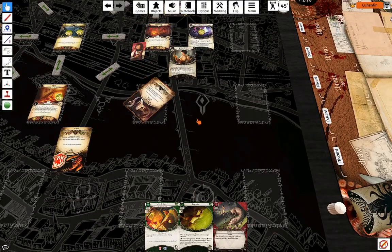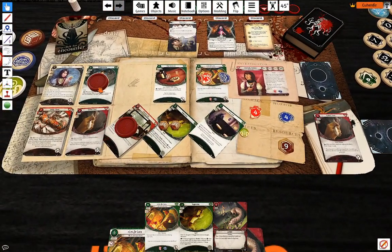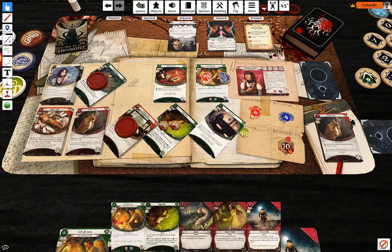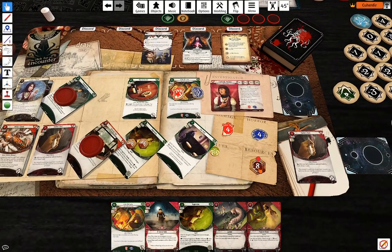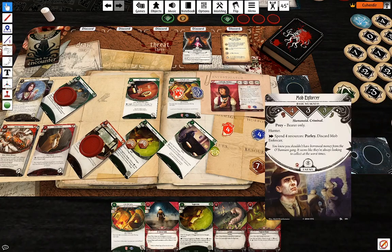I'm going to draw two cards and gain two resources. And four. That was my second action. My third action: one, two, three, four — pay to discard the Mob Enforcer.